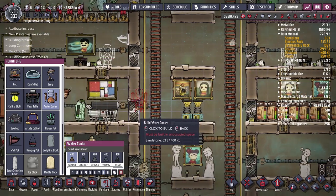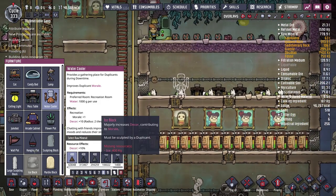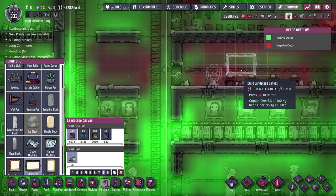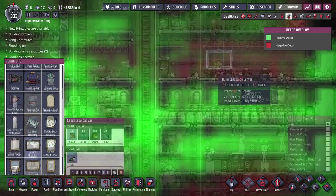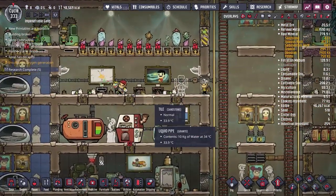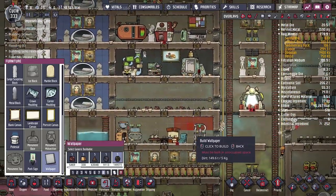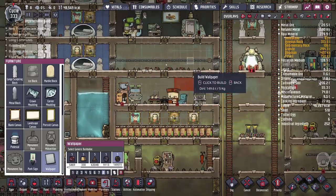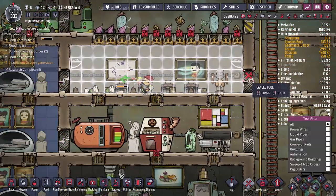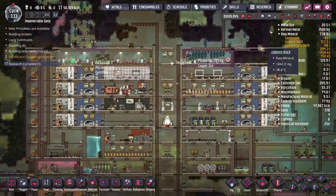I'll go without the sculpture for now and just have the water cooler on one side, plus maybe a wall plant here. That should be enough — everything the duplicates want. We'll do the same thing on this side: water cooler and two big paintings. For the wallpaper, looking at the color palette, I think I might go with dirt — not the nicest material but I'll see how it looks; if it looks bad we can always change it.